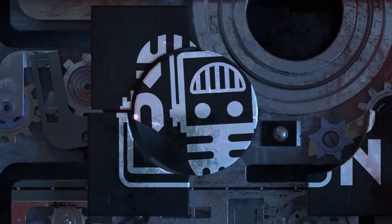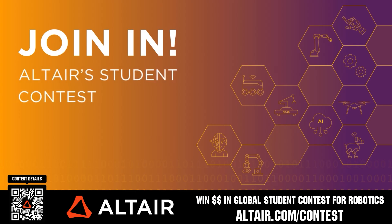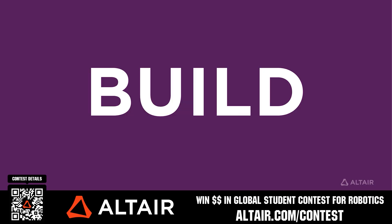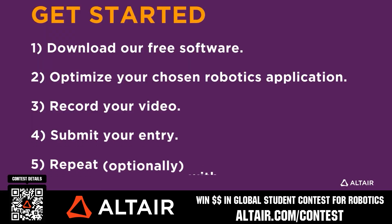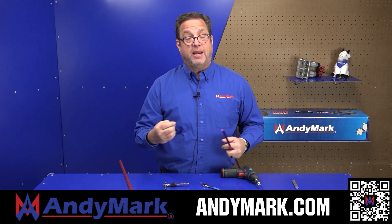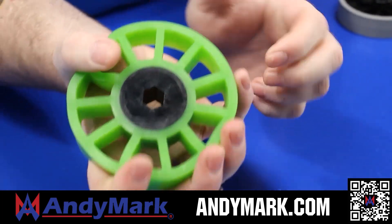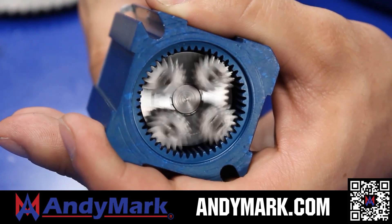This video on Fun is brought to you by viewers like you and also in partnership with the following. Earn up to a $5,000 sponsorship for your team or $2,000 individual prize when you provide a video submission to the Altair Global Student Contest at altair.com/contest. AniMark provides superior service with the reliability that teams expect — check out their sport gearbox, ratchet sport options, and compliant wheels at AniMark.com.